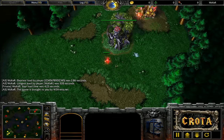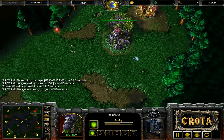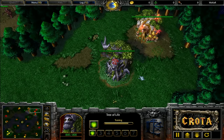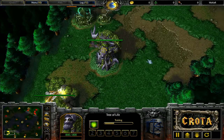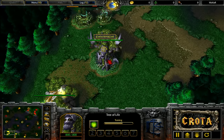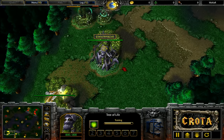Hello everyone, welcome to game one in a series between Sonic and Foggy. We have Foggy spawning as the red Night Elf player on the top right hand side of Amazonia. Meanwhile on the bottom left we have Sonic spawning as the yellow Night Elf. I'll probably refer to them by their colors as opposed to their names, as this is a Night Elf versus Night Elf mirror match.